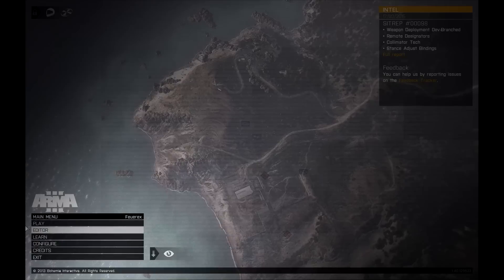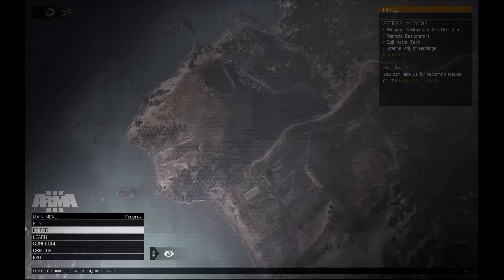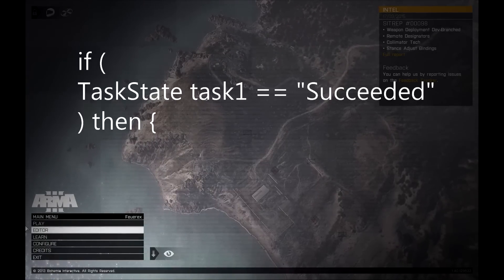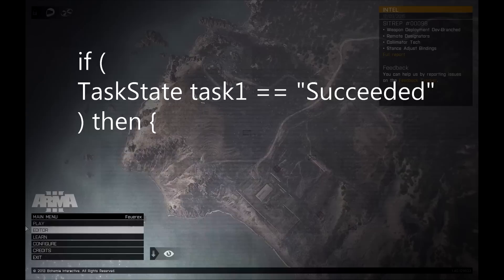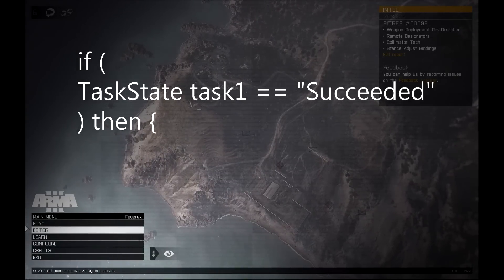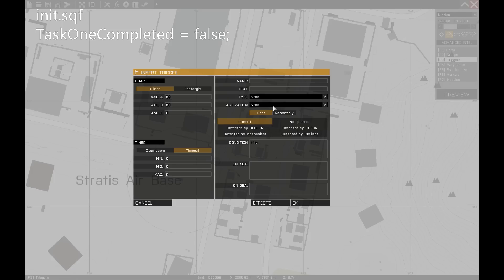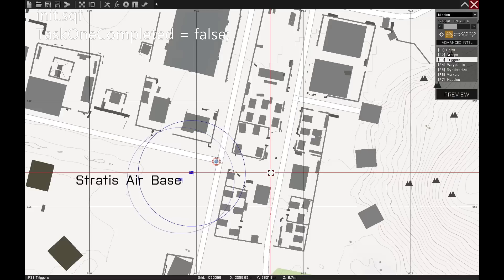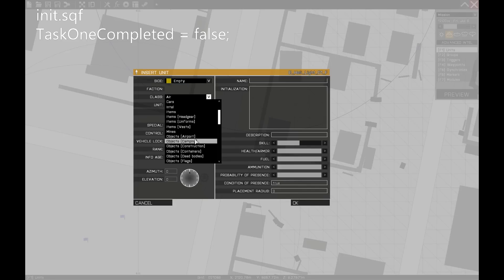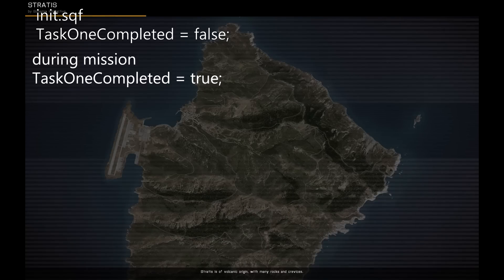Did the player accomplish all other tasks? Many missions can have an extra task near the end that just happens to reveal itself at the right moment when everyone expects to see the mission end. We can check for other tasks with the command taskState, which returns a string with the current state. We can then wait until all the returned strings are 'succeeded', and that will mean the player has completed all the tasks. But we also have a different option: our own variables. I will make a variable of boolean type at the mission start and name it task1completed, with an initial value of false, because at the start of the mission the first task isn't completed.